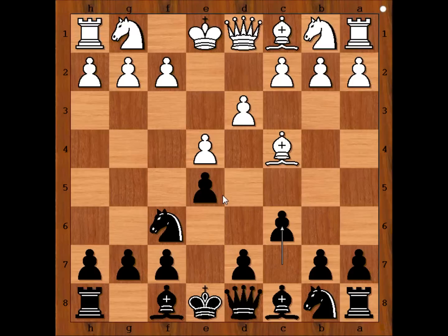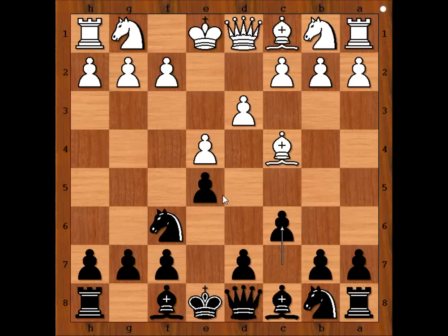d3, c6, preparing d5. Knight to f3, d5, bishop to b3, bishop to b4, check, c3, bishop to d6. So the white knight can't go to c3 now.